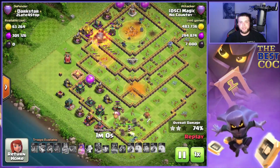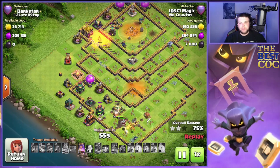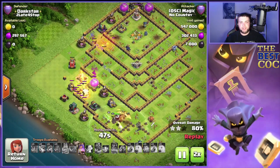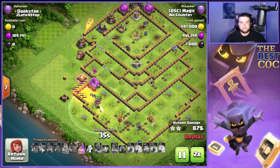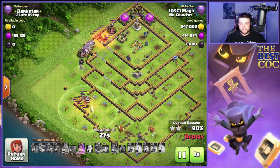Easy peasy — we have a super dragon left, the queen, the warden, and the flame flinger for cleanup. We're actually going to see the flame flinger break on this one and be able to use the balloons, which is huge. In the other attacks using the flame flinger, we did not see the balloons break through.